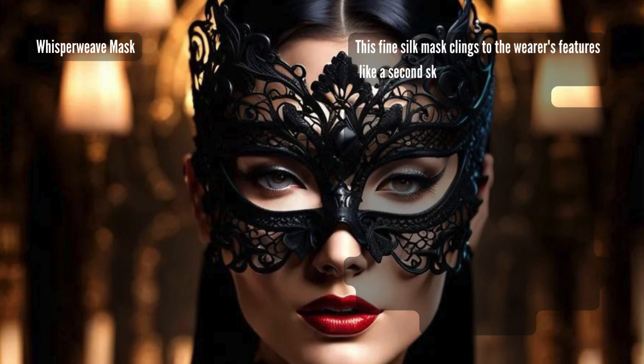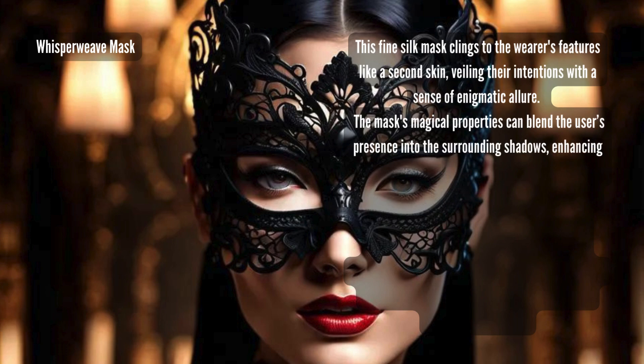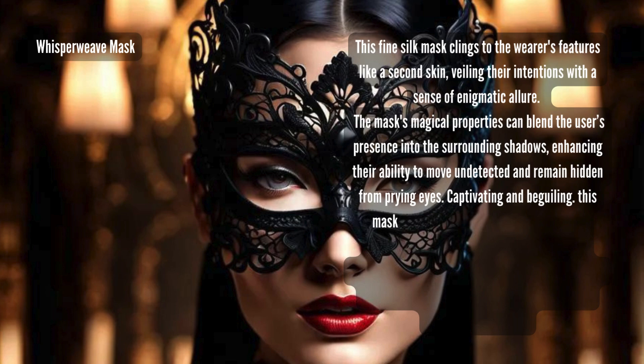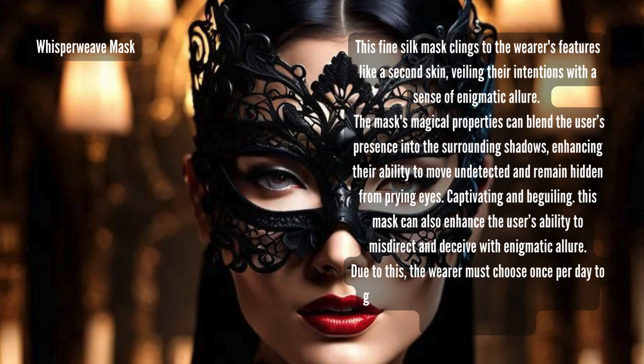The Whisperweave Mask: this fine silk mask clings to the wearer's features like a second skin, veiling their intentions with a sense of enigmatic allure. The mask's magical properties blend the user's presence into surrounding shadows, enhancing their ability to move undetected and remain hidden from prying eyes. Captivating and beguiling, the mask also enhances the user's ability to misdirect and deceive. Due to this, the wearer must choose, once per day, to gain advantage on either stealth checks or deception checks — but not both.